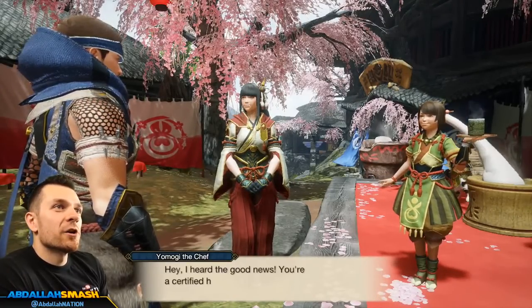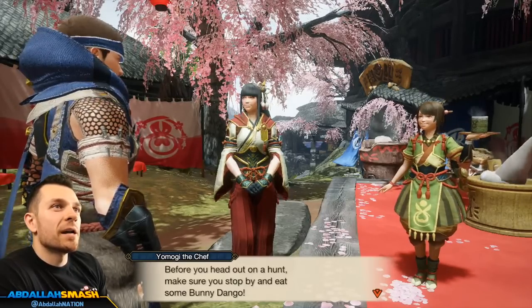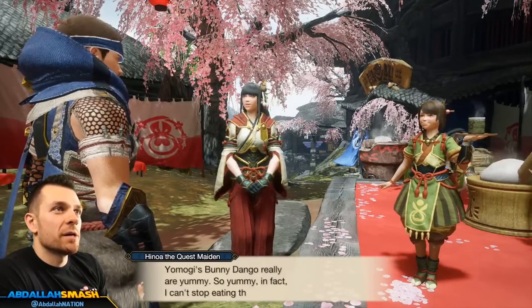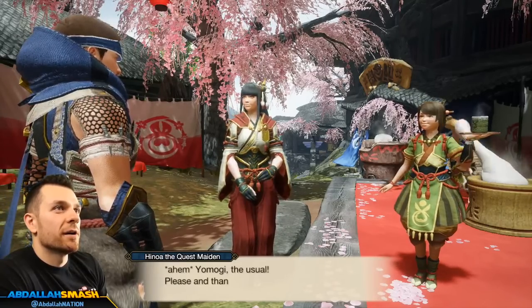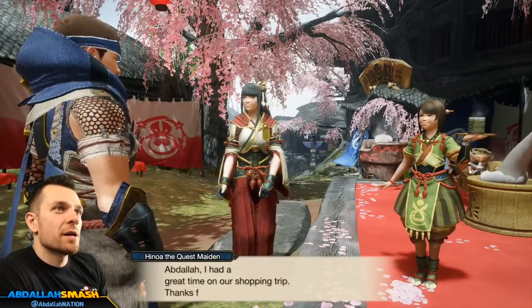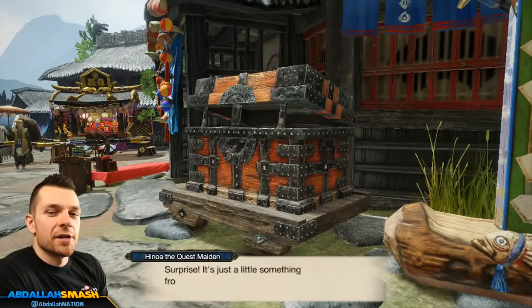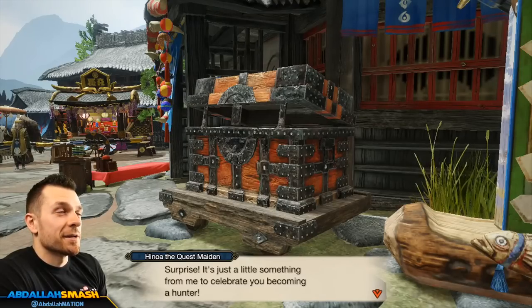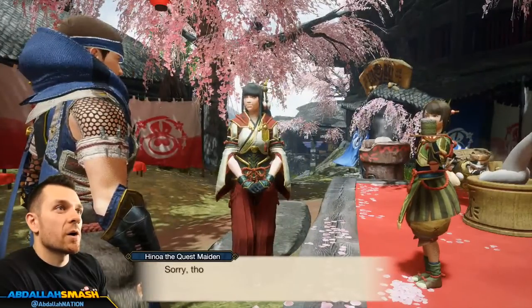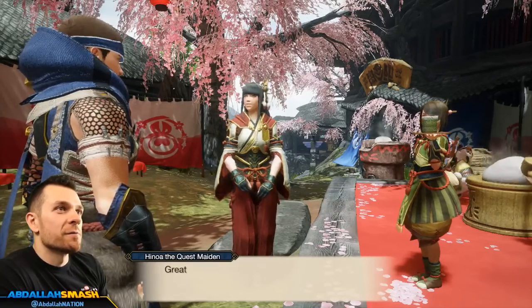You're a certified hunter now, recognized by the guild and everything — congrats! Before you head out on a hunt, make sure you stop by and eat some bunny dango. You'll never taste anything yummier in your life, and they get your juices flowing for a hunt. One super-duper mega dango order coming right up! I had things ordered from Master Hammond and Kagero put in your item box. Hey, you should equip a weapon already — I want to see what you look like in full hunter getup.